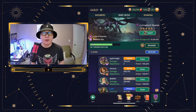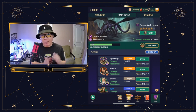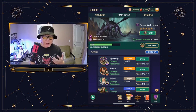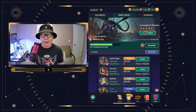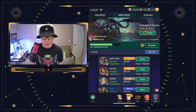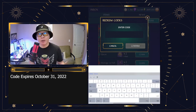Haran is one of the most difficult raid bosses in the game, and so I've come up with a team that I personally really enjoy using. Hopefully this helps you along as well as you explore what you can do to deal more damage to the boss. But before we do that, we're going to jump in and do some redeemable codes.